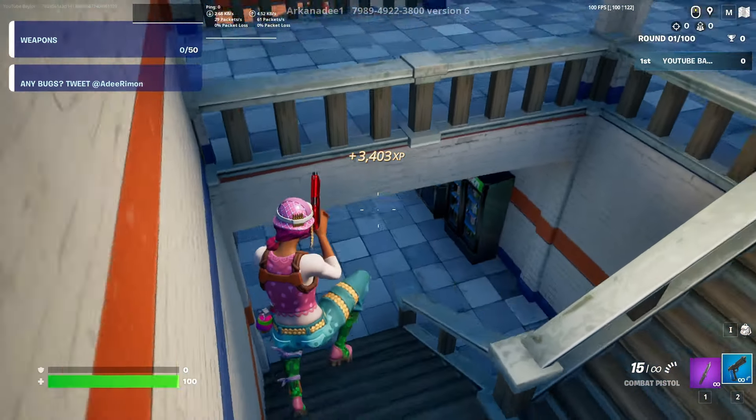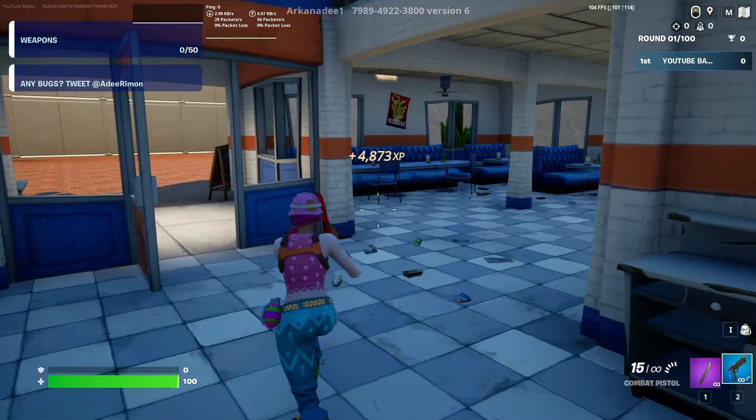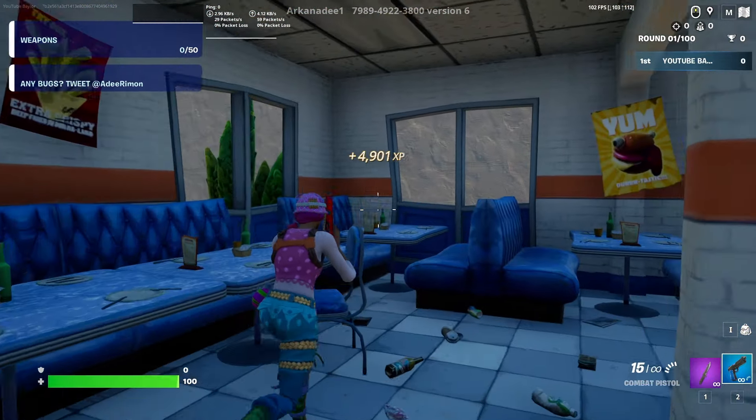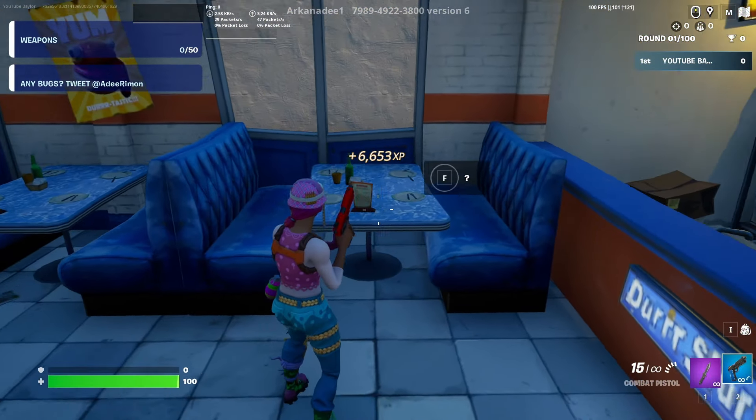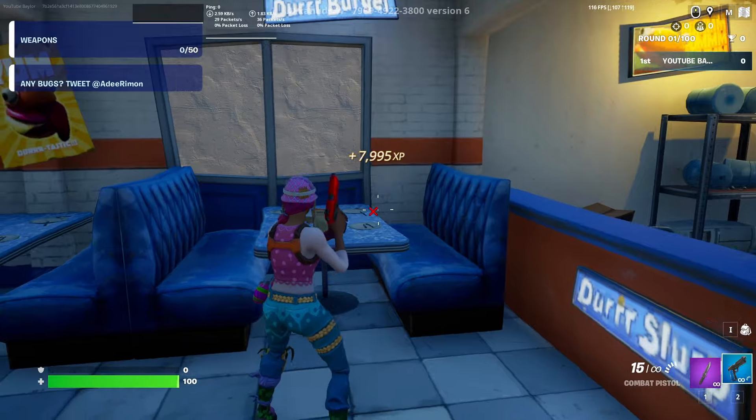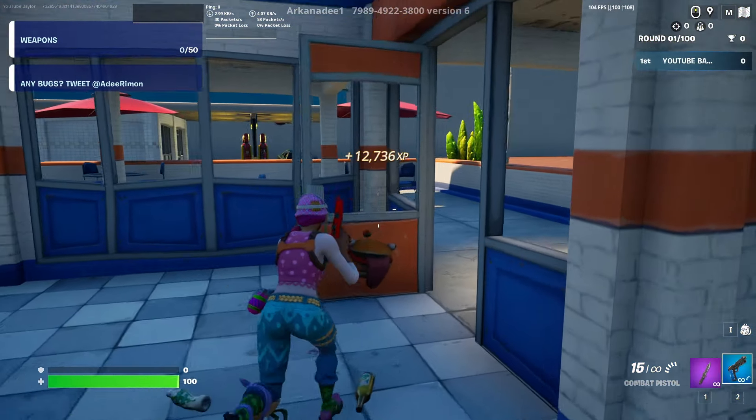For our next XP button, run down the steps and look along the tables until you find the one right next to the counter. There's going to be another button right on here — press it and we'll get another 1,000 XP. We're already up to 13k XP really fast.